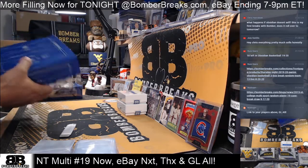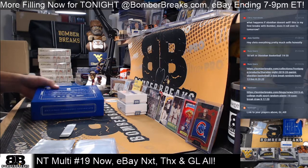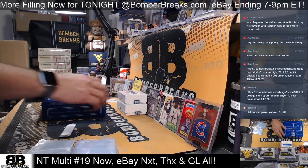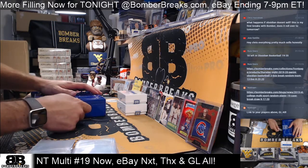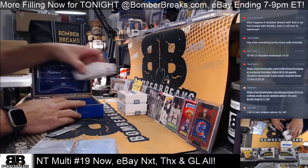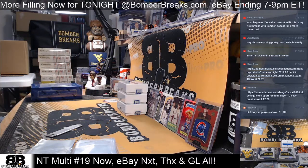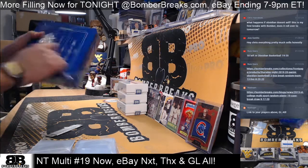This case has been really hot, so looking forward to that. We've also got 2019 Bowman Chrome HTA Choice — autographs only — and Obsidian Basketball half-case break. The chase is on. Cornerstones only $39.99 to get you in on that one.